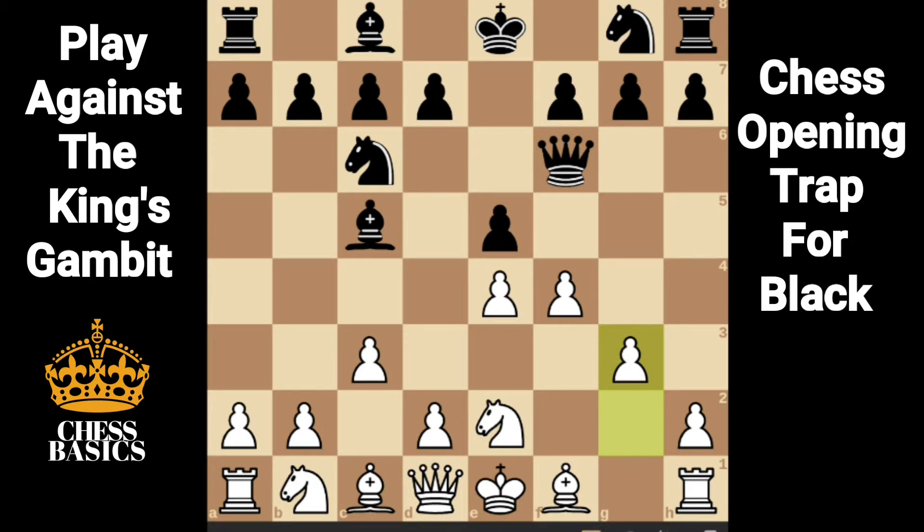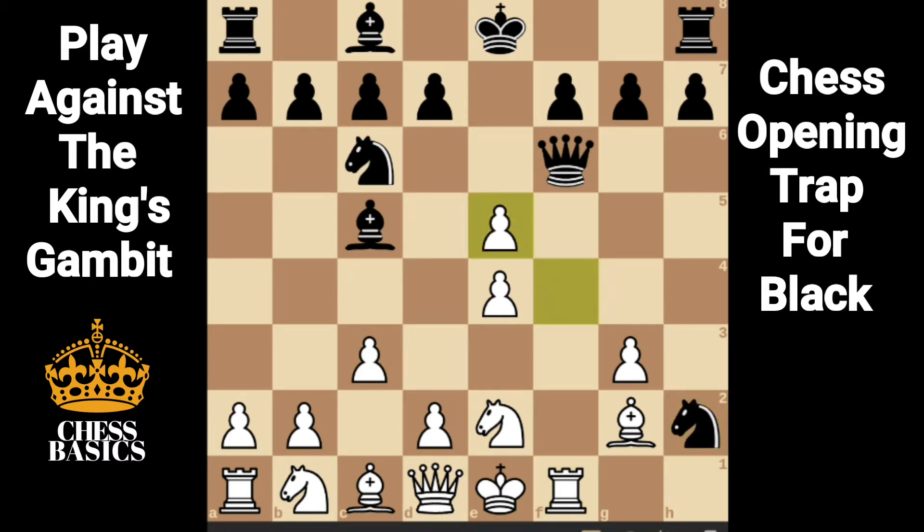g3 — white adds further protection to the pawn on f4. Knight h6, bishop g2, knight g4, rook f1. Knight takes h2, f takes e5 — this opens up a discovered attack from the rook on the queen. The winning move for black is queen takes rook.